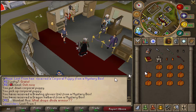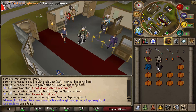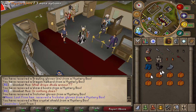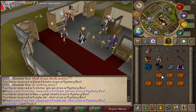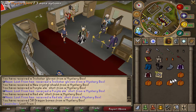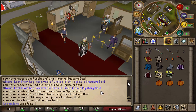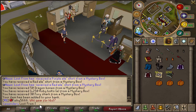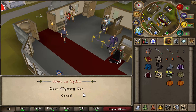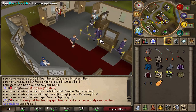Next lot - D halberd, wizard boots, trickster gloves - that's okay, saves you from doing pest control. Purple elegant top, not great. Another red elegant top, again not fantastic. 50 dragon bones, 1250 ruby bolts, 30 fury sharks, Arim set, fishing brawlers, and finally a fire cape. Out of that lot the rare drops were the corp pet, trickster gloves, and the two elegant tops. I still prefer the first loot though.